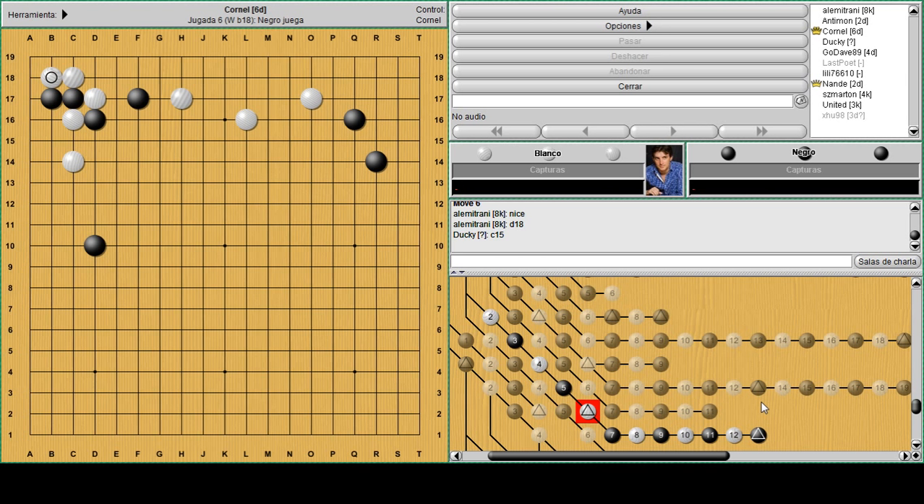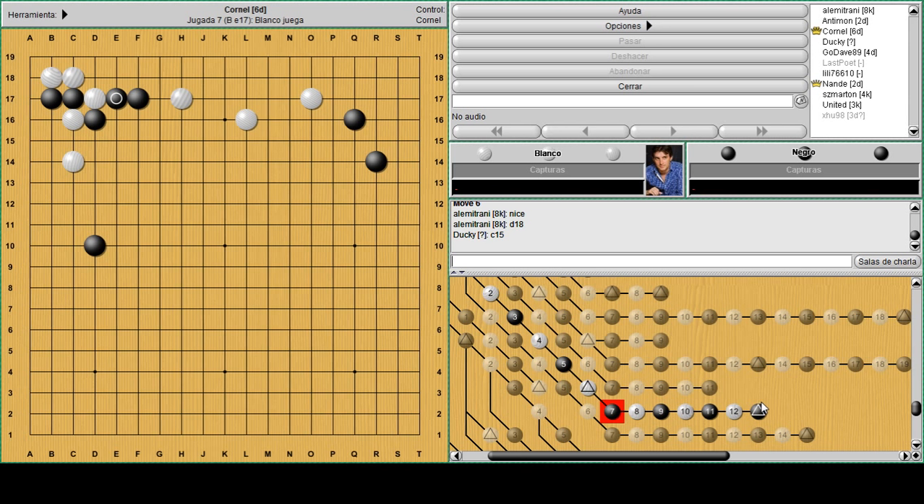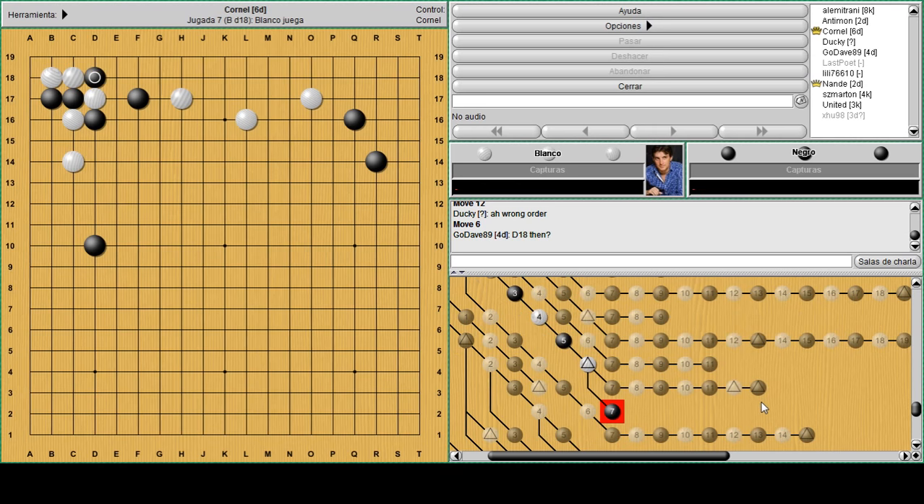C15 atari - he can play this one and then sacrifice. This is actually considered pretty good for black because he separates the stone. But there's another way. You can think about D18, C15, and atari again and then atari here, and probably another atari F16, but this you can keep as a threat. The thing is when haning in the corner this will end up in a ko.